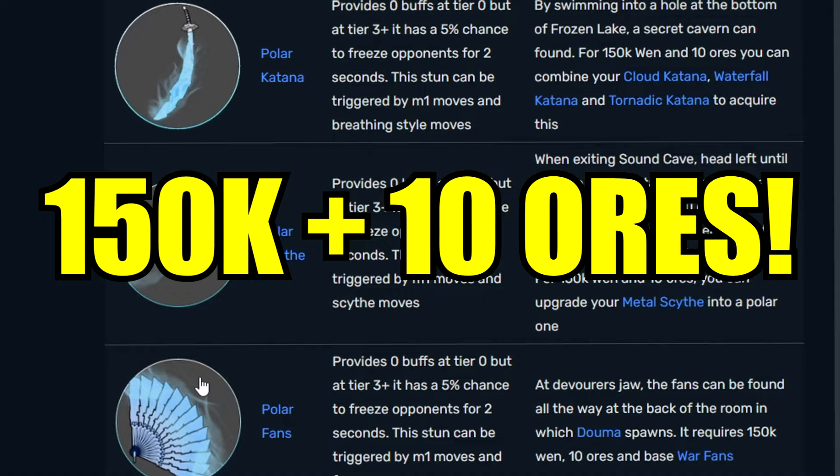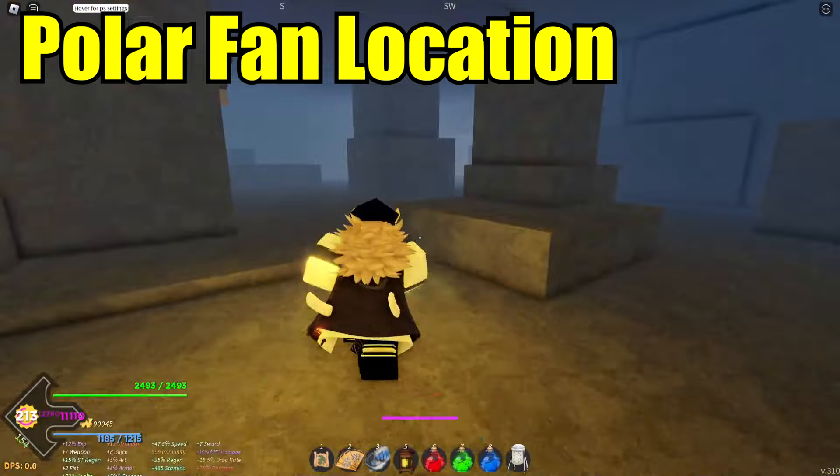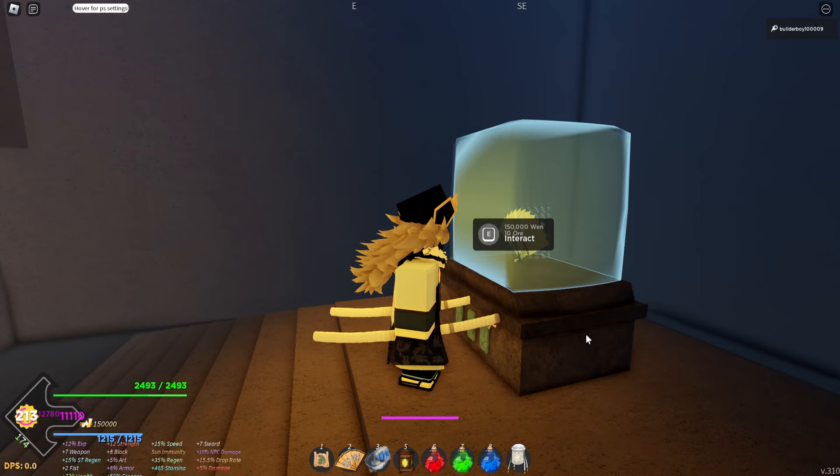Let's start with the fence, since I need one. First, find any horse guy and simply go to the Boris Jaw area and follow along where I'm about to go. Once you find the location, as long as you have the requirements, just press E.